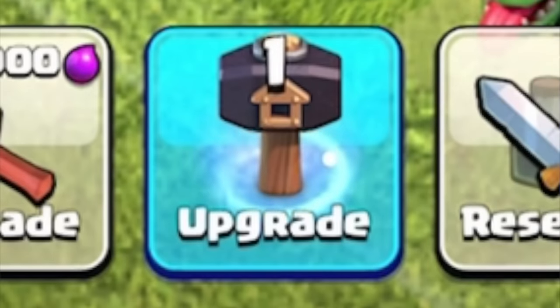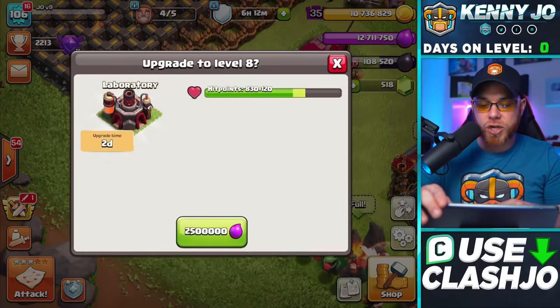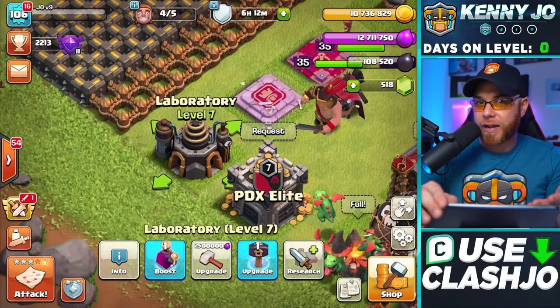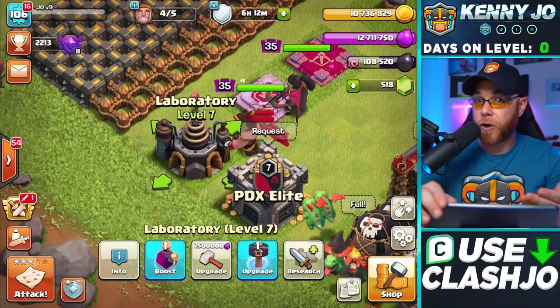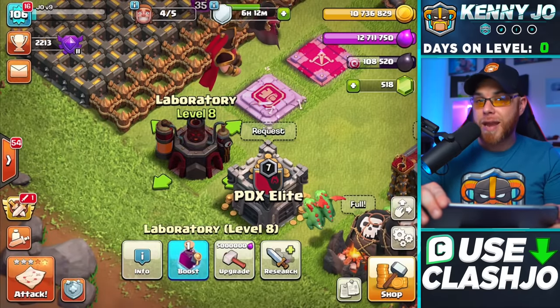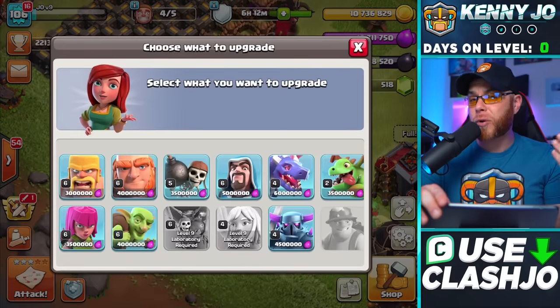I'm going to use a Hammer of Building to knock this out. Without the hammer, it costs two days and 2.5 million elixir. By using the Hammer of Building I'm saving elixir and instantly upgrading it so we can put something down for upgrade inside immediately. I swing the hammer, go to level 8 laboratory, and inside I'm going to start with the Barbarian.